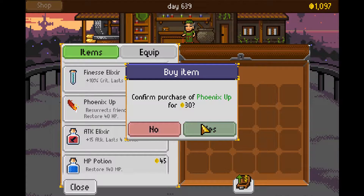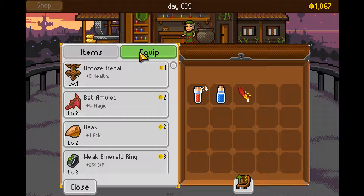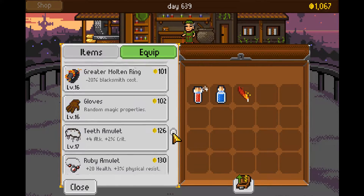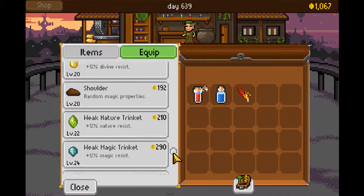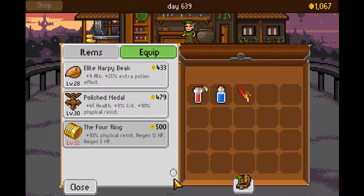I think I do want a phoenix up — resurrection just in case we need it. Now we can be using up to level — we're way up there actually. Some of these rings — look at that. We've got the four ring: 10% physical resist, regen 12 hit points, 3 hit point regeneration. It's pretty solid.